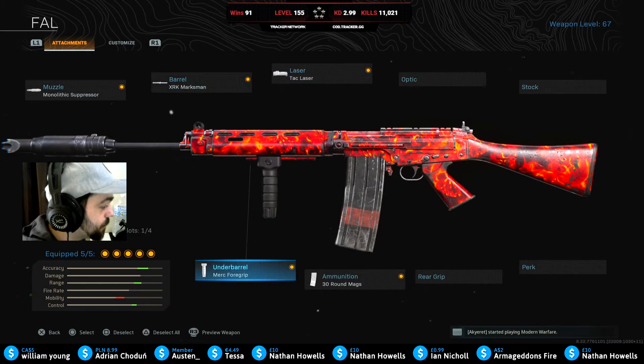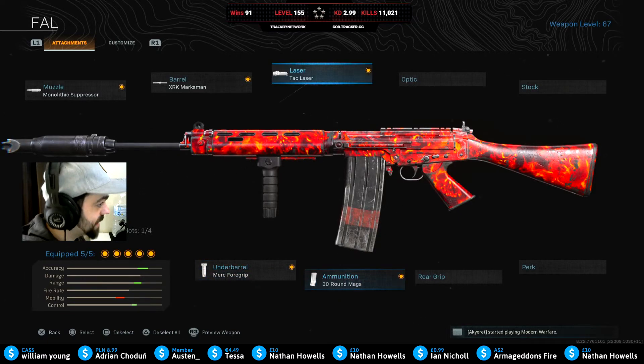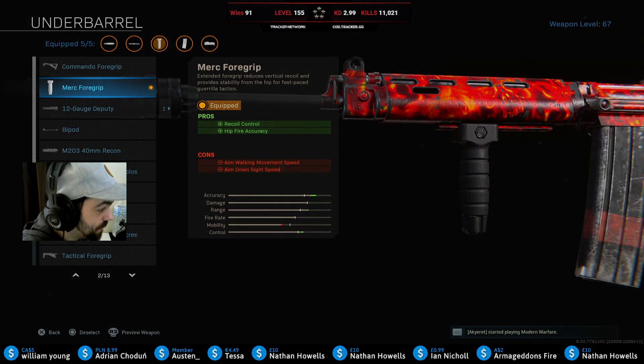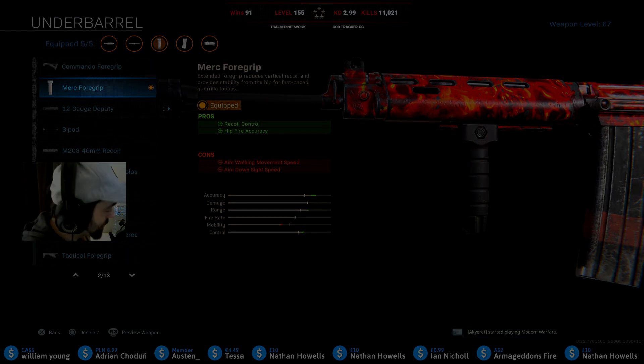I went with the Merc 4 Grip, a 30-round magazine, and Tack Laser. I usually go for Commando Grip but with this it's actually kind of nice having hip-fire accuracy as well. Generally it feels like it works better — it gives you less vertical recoil, whereas Commando gives you less horizontal, so I feel like this works a little bit better with the FAL. But yeah, that's gonna do it for the FAL video. Smash a like if you're watching on YouTube, subscribe if you're brand new, and I'll catch you guys in the next one.